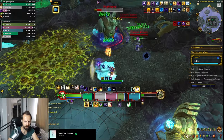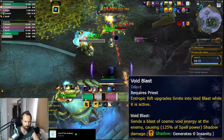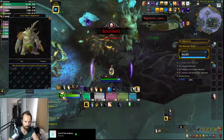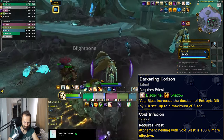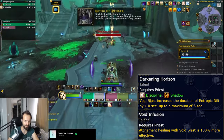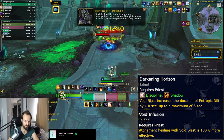Going in the same direction with the design, once you cast the rift your Smite is replaced by Void Blast. This simply does more damage and also has a different, cooler graphic which complements everything we've talked about so far. There are also talents that complement Void Blast itself: first, it increases the duration of the Entropic Rift by up to 3 seconds the more you cast it, and then your Atonement healing from Void Blast is further increased — so not only does it do more damage, but it does much more healing as well.